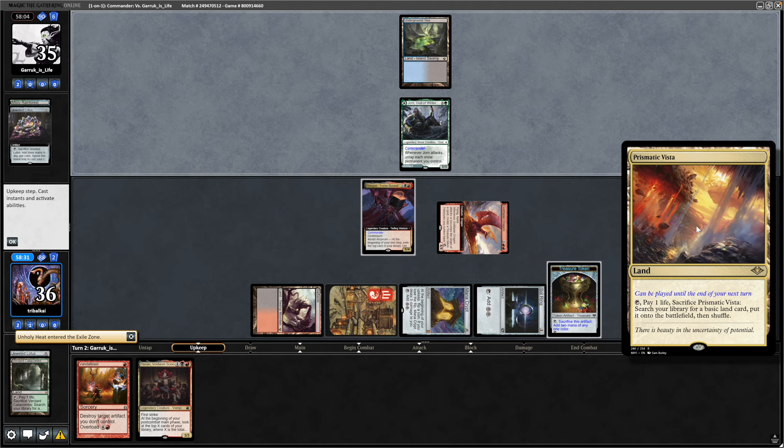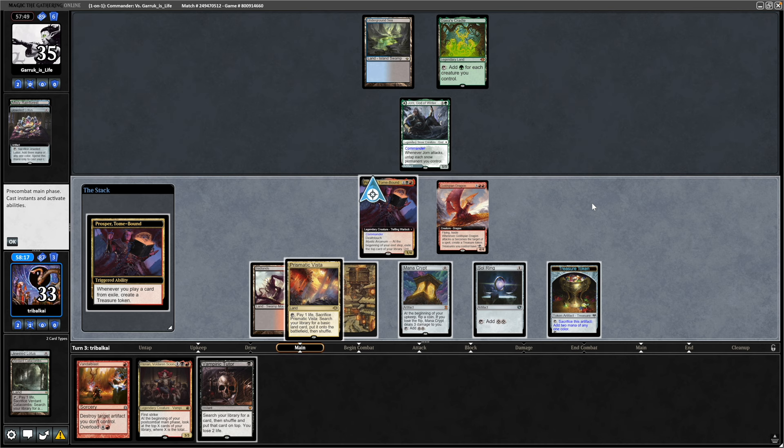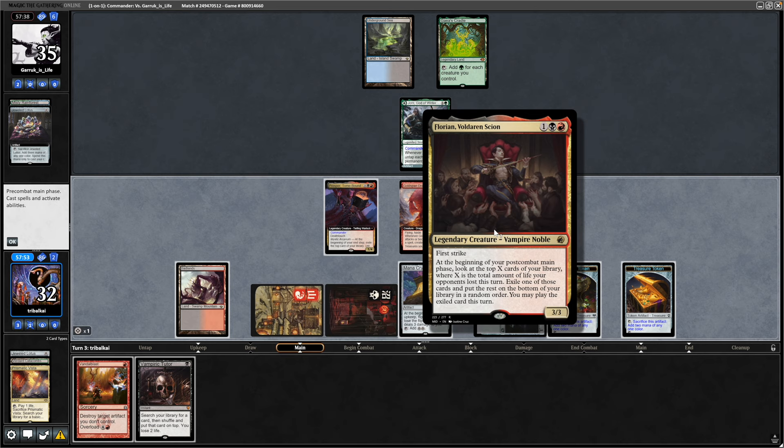At the end of the turn, Prosper exiles a Prismatic Vista off the top, and a Gaia's Cradle from the Snow Player. We get into a Vamp Tutor so we can refill our hand. Playing Prismatic Vista from exile makes us another treasure token. Then we get Florian into play — we'll be able to exile whatever we tutor for with Vamp Tutor. So we'll go for the Vamp Tutor.